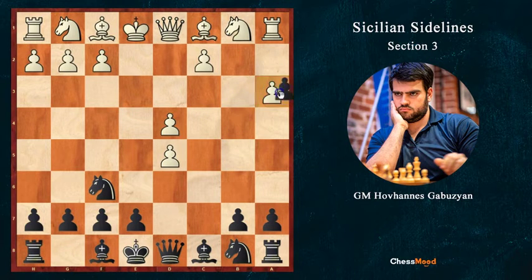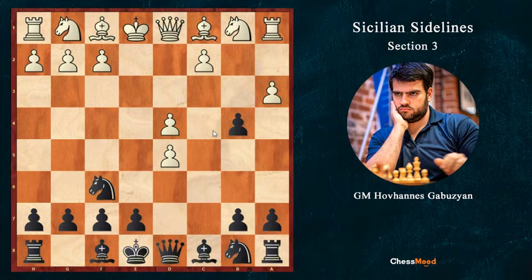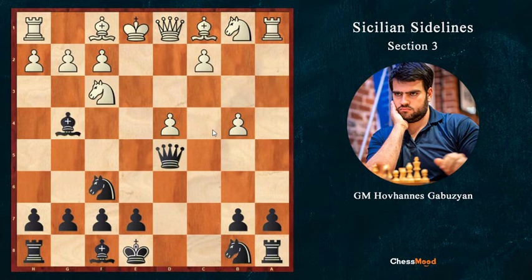The only reasonable move for white here would be a3, because if we take on a3, white can play c4 and will have a very strong center, which can be complicated. Instead of taking on a3, I offer queen d5, knight f3, bishop g4 takes — a slightly complicated line but a really good one for black, because white has no real choice.